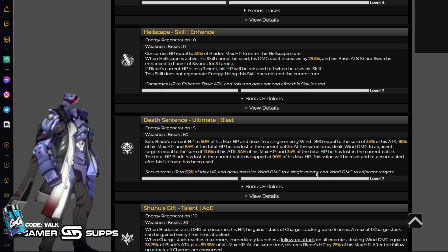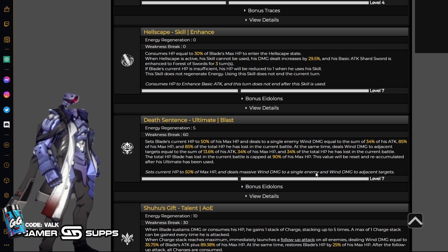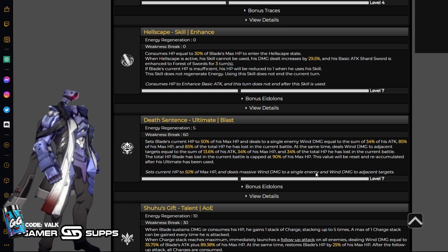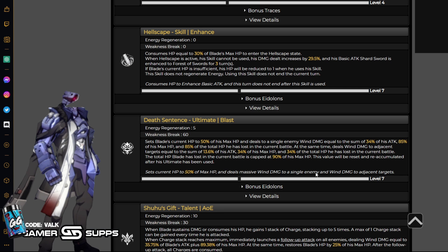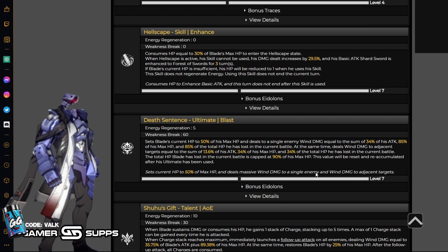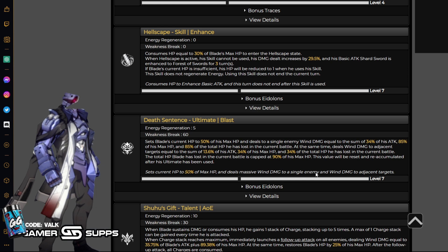However, his ultimate is going to be where a lot of the damage is at. It sets Blade's current HP to 50% of his max HP and deals to a single enemy wind damage equal to the sum of 34% of his attack, 85% of his max HP, and 85% of the total HP he has lost in the current battle. It also deals wind damage to adjacent targets equal to 14% of his attack, 34% of his max HP, and 34% of the total HP lost. The total HP lost is capped at 90% of his max HP, and this value resets after the ultimate is used. So it's a nuke — a big AOE nuke.